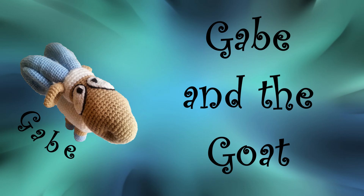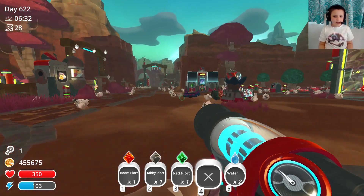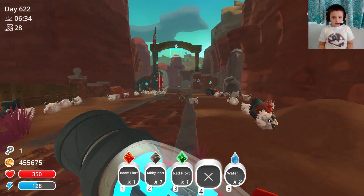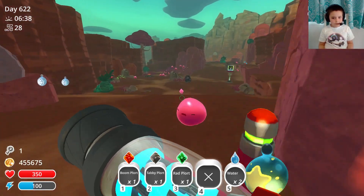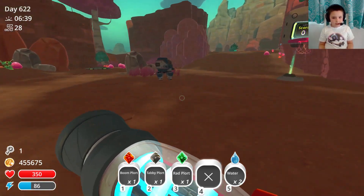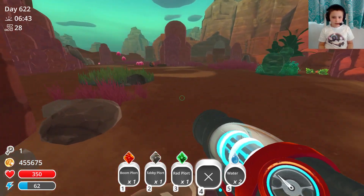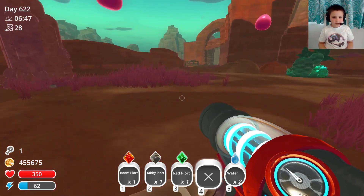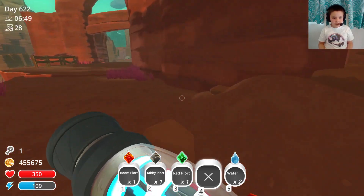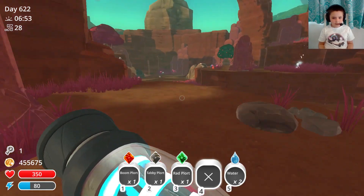This is Gabe and the goat. Who let that goat out? So hi, and today we're going to play some more Slime Rancher. Today we're going to do more of the Secret Style DLC, and we're going to go to the last desert for the Dervishes Style Pod today. Let's go and get it, shall we?